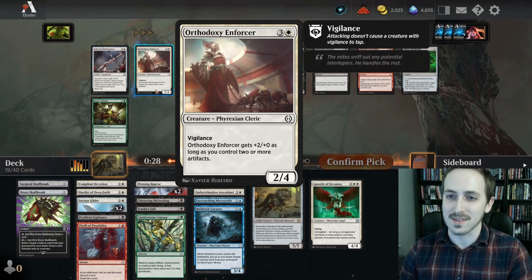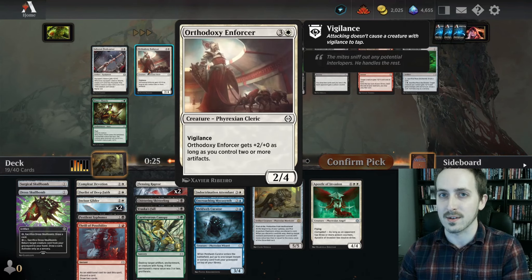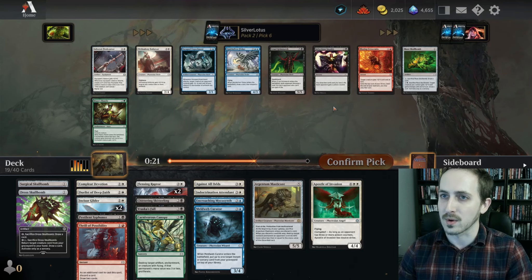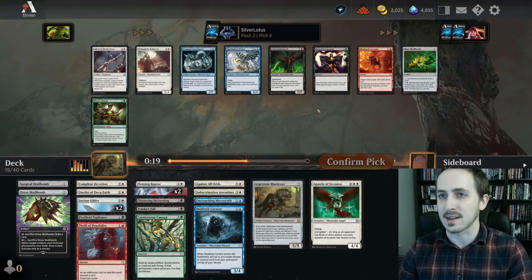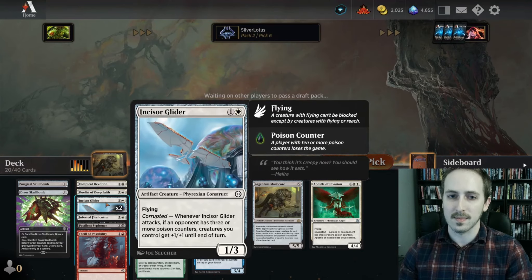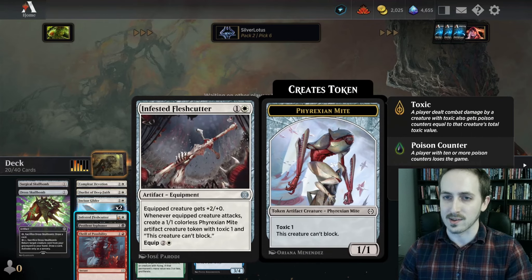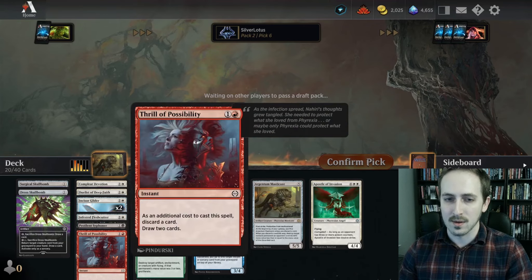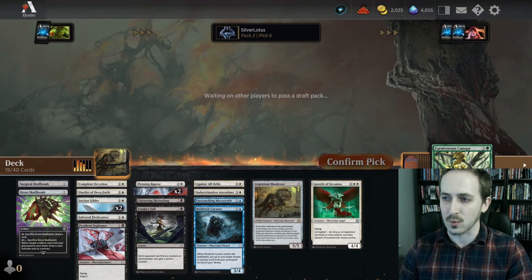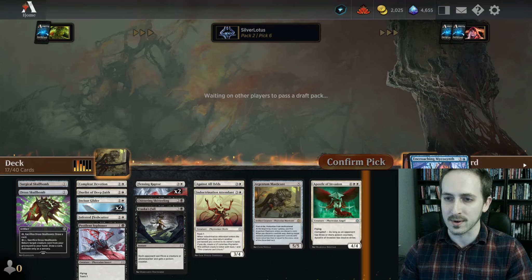I'm pretty sure we're going white and black now. Flush Cutter's solid. Enforcer gets +2 as long as you control artifacts — that's an artifact synergy deck designed for white/blue. I'm not gonna take any of this over the Flush Cutter honestly. I've seen Flush Cutter pretty much win games on its own. I'm gonna go ahead and start moving some stuff to the sideboard. We're really not gonna be playing green. I don't think we're playing blue either.